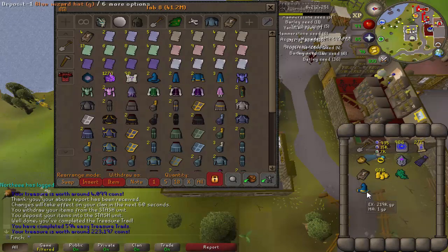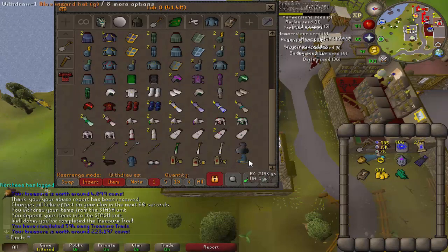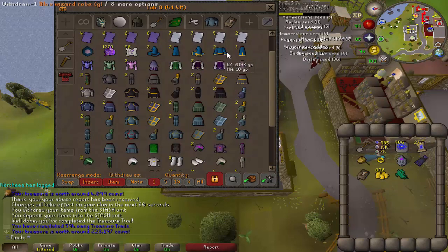Nice, I didn't realize that was so unique — so that's three bank spaces I can free up by putting these in my house, and I'll just drop the duplicates over to my main.